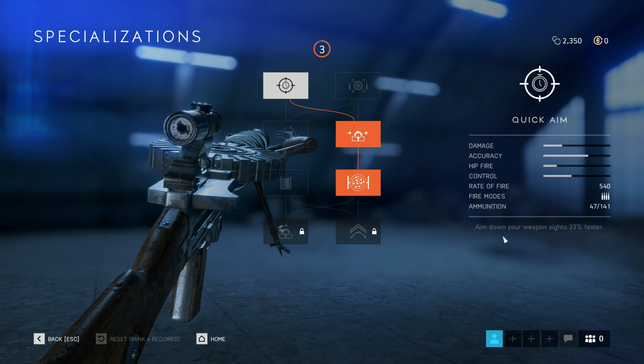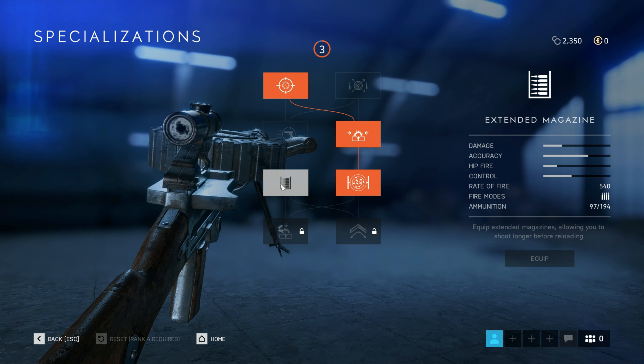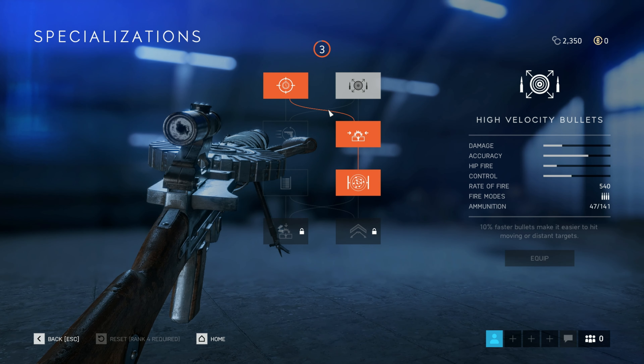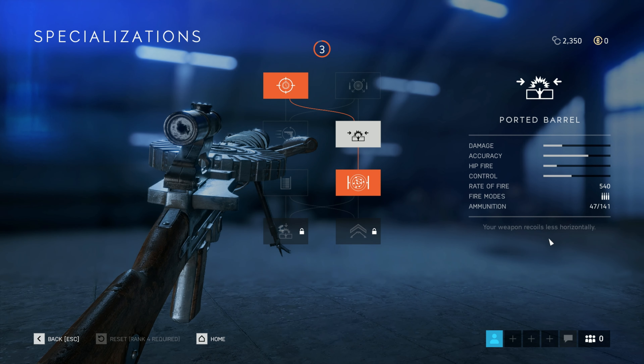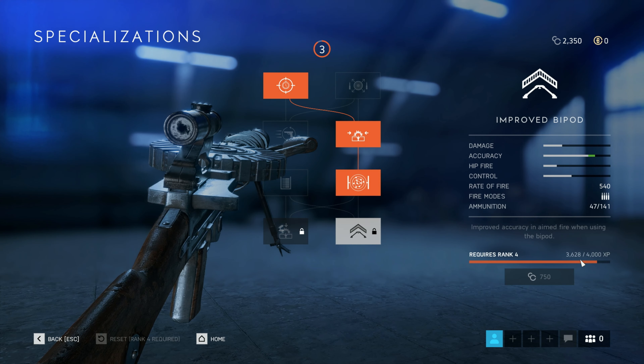First we have Quick Aim, which lets you aim down sights 33% faster. Slings and Swivel lets you swap weapons 50% faster. There's also a larger magazine of 97 rounds, reduced vertical recoil, 10% faster bullets, less horizontal recoil, improved accuracy while aim-firing, and an improved bipod.